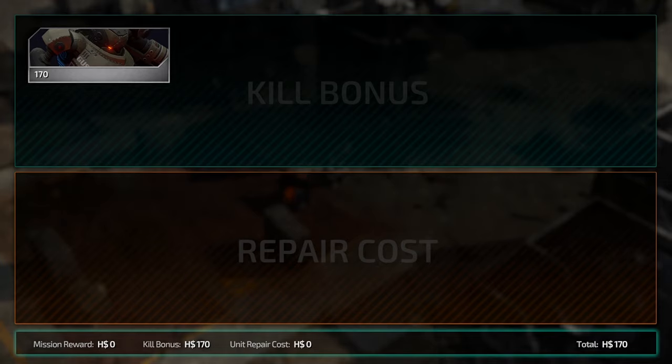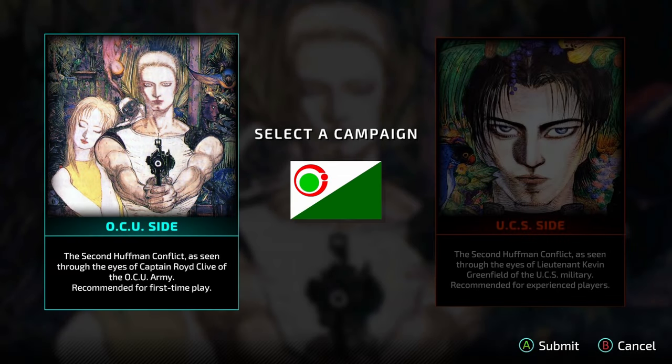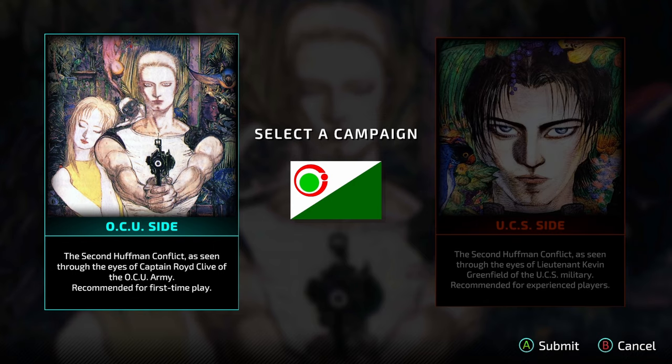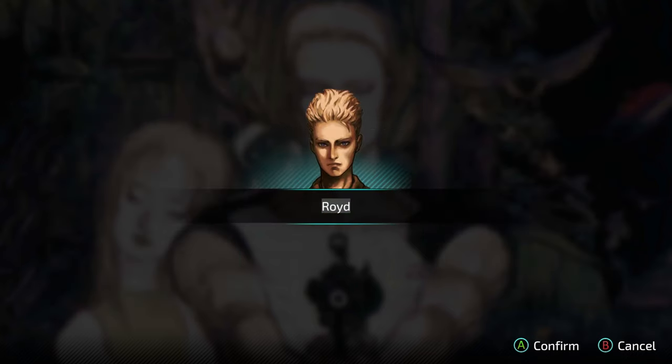So we got one kill. Okay, what campaign do we want? We can do the UCS side — that's the second conflict — so we're going to go with the first conflict. Can we change the name? Can he become Mecha Drew? Oh, he can! But we can't do it — how about just Drew? Or not, okay — we'll just do Roid, that's fine.